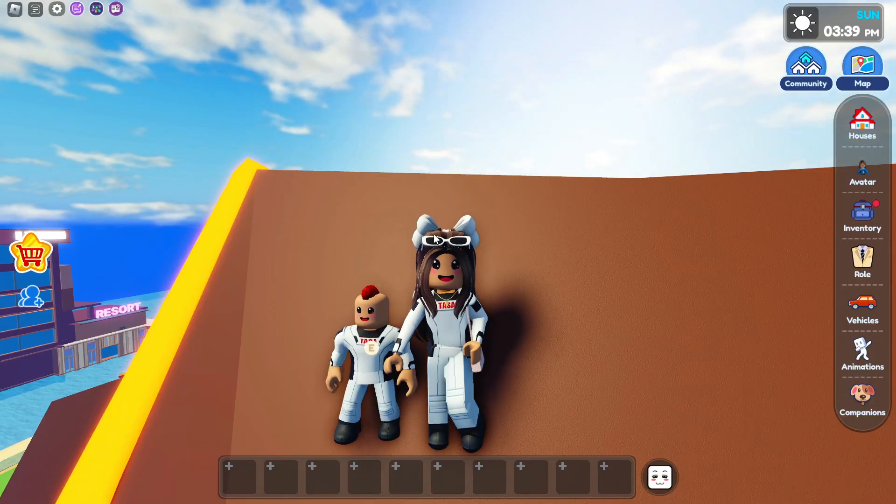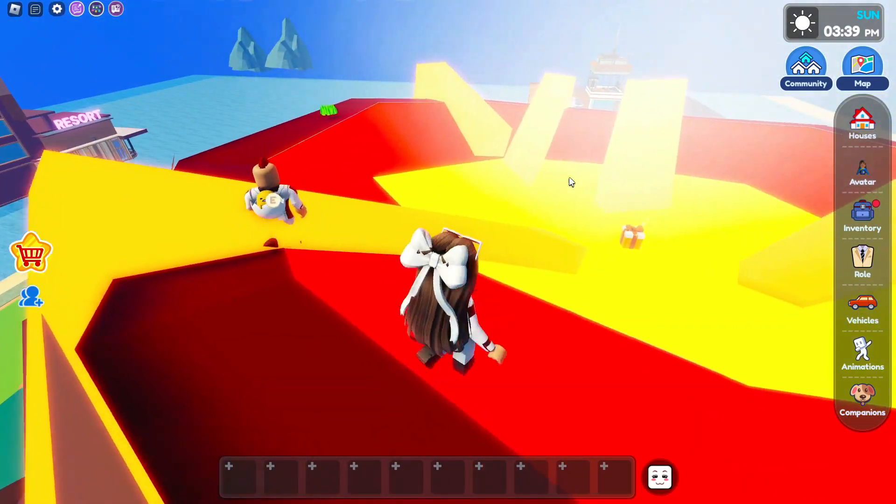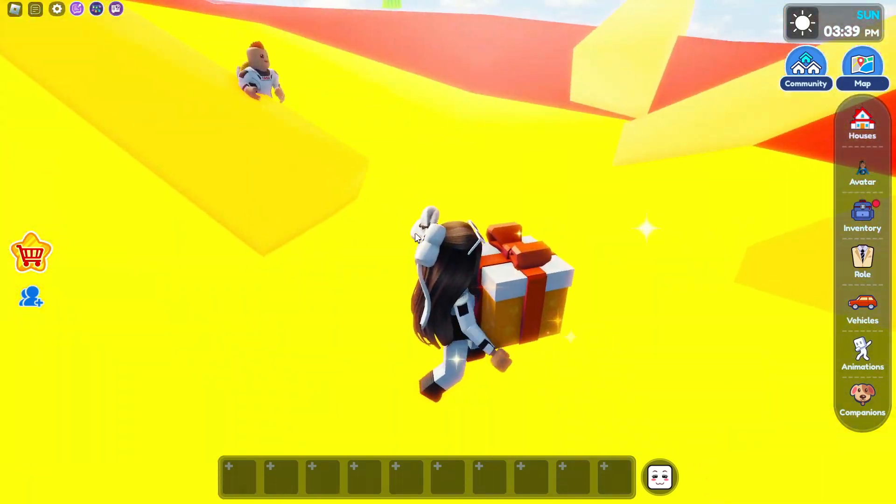And now it's time to go up. Alright guys, so we're on the volcano right now, and we're going to go in. And as you guys can see, there's a grass piece. And it looks like there's a gift over there I haven't claimed. So let me go get that first, because you know I can't miss my gifts.